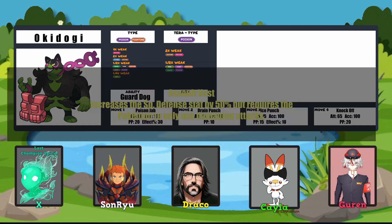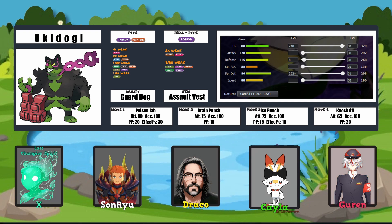Assault Vest as the item, and I gave it a Careful nature to invest more into Special Defense — the full 252 in Special Defense, 248 in HP, and the remaining 8 points into Defense, just to make it super bulky. Hopefully relying on someone coming in with Intimidate so I can get the Attack boost. When I was figuring out my fourth move, I was thinking I gotta have something to deal with Psychic types, because Psychic hits Okidogi so hard. And when you have to deal with Psychic types, just tell them like you would a bad dog — Knock it off. Just Knock Off.